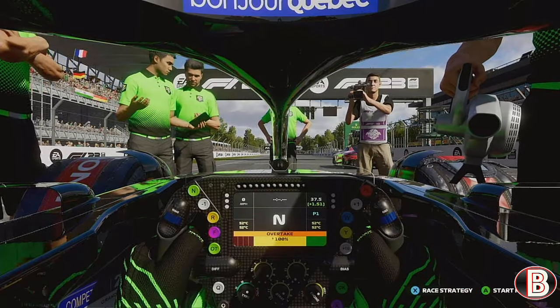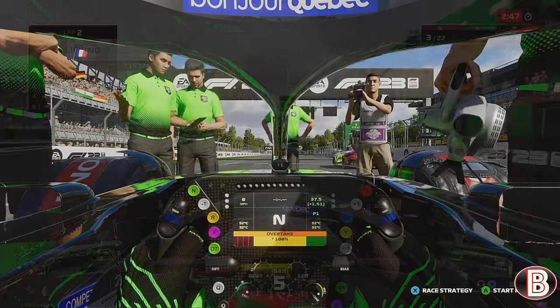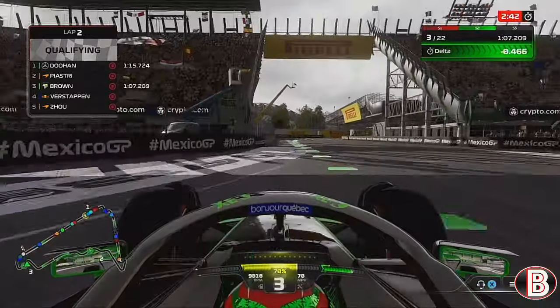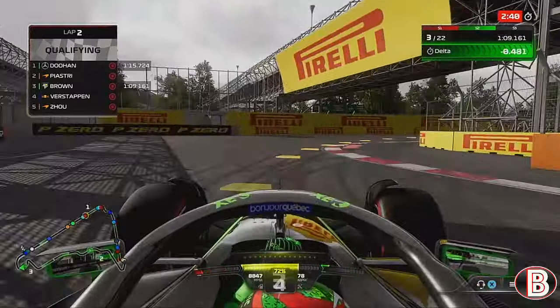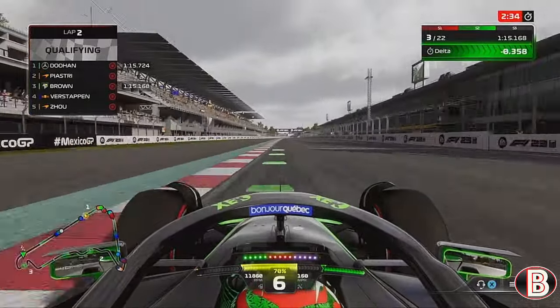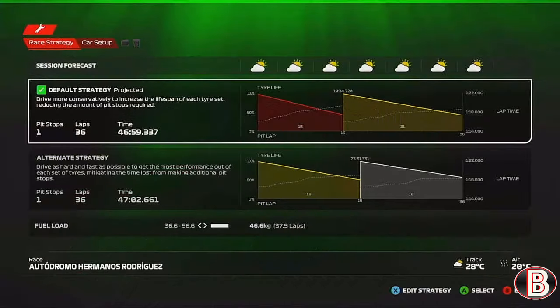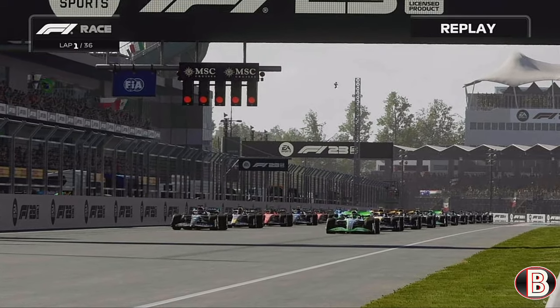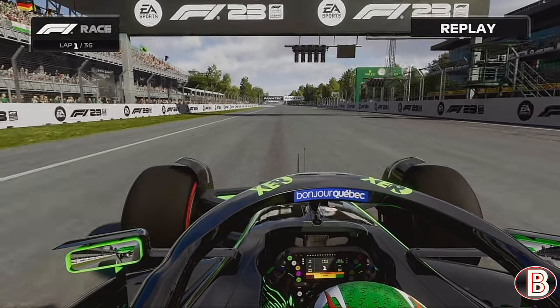We're looking for a much better weekend than last time out in the States at COTA. This is our qualifying lap that took us to pole position — we were actually down in the third sector but a mega middle sector and final sector got us on pole. We're going to be doing the usual one-stop strategy, starting on the softs going to the mediums. Here we go — five red lights for the Mexican Grand Prix, lights out and away we go.